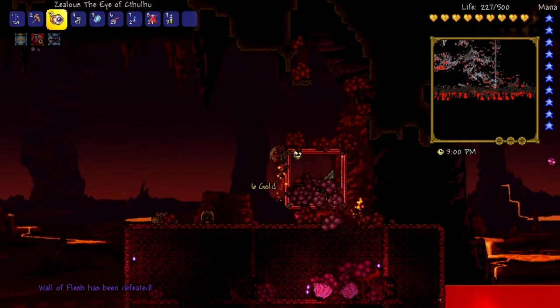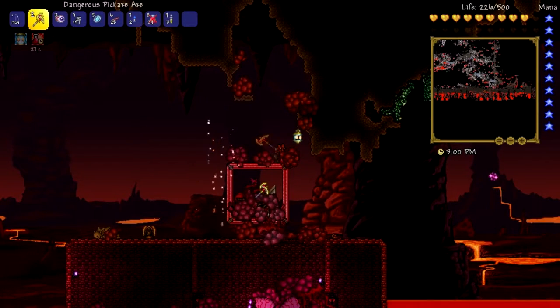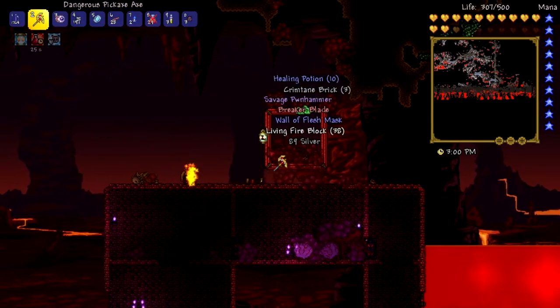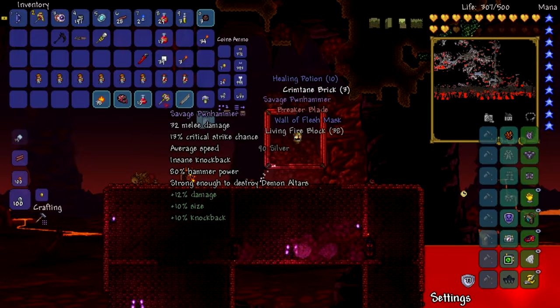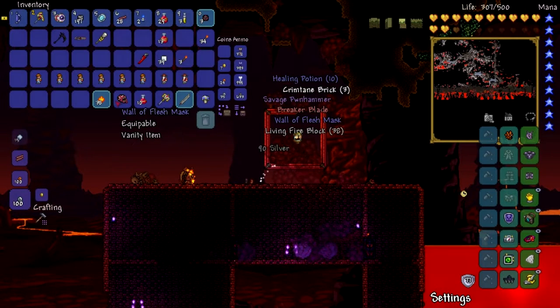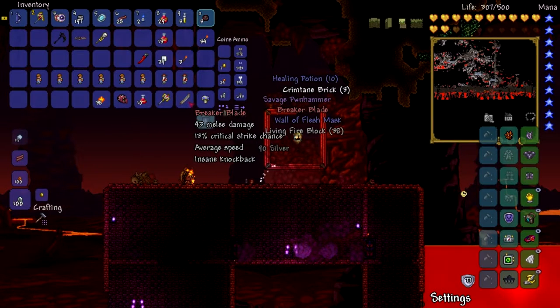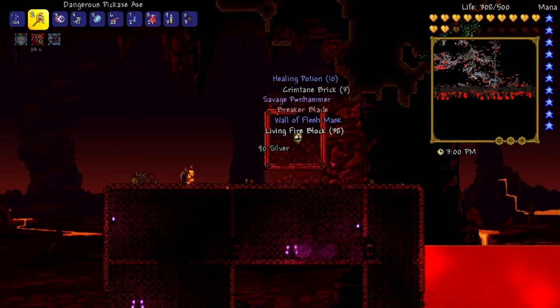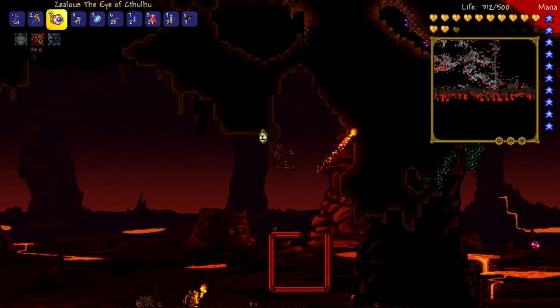Six gold. Holy crap, so easy! What does this do? Savage Pwnhammer — which is another thing I think I never got before. Wall flesh mask, interesting. Living fire block — I don't know what that does. I didn't get anything I wanted though, which is kind of poopy. That's okay, we'll do it again.